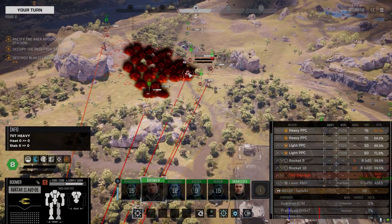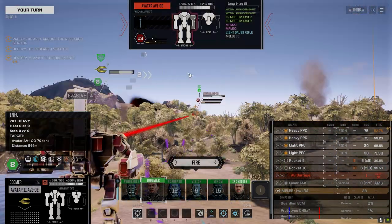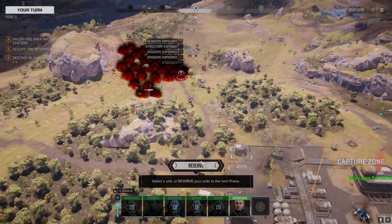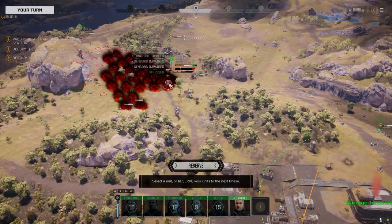The Avatar - I don't know if it's the biggest threat on the battlefield right now, but it's the hardest to kill. He's got two MRM20s. Once he's gone the rest of them we should be able to peel down pretty quickly. I don't want to leave this guy to the end because he's got so much armor.